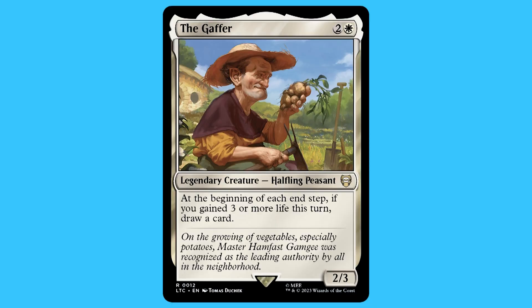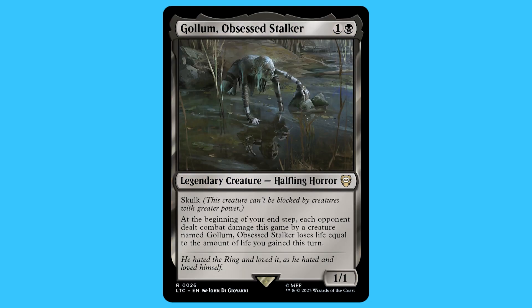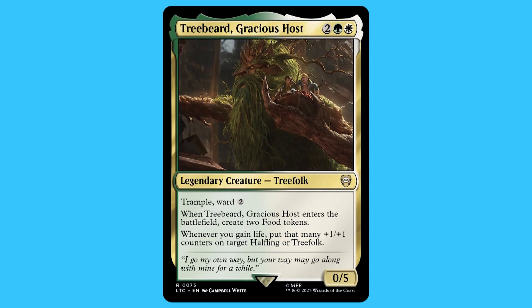There are 33 creatures in this deck. The whole point of these creatures seems to be one of three categories: making food, powering up your creatures, or gaining life. There are a lot of great creatures in this deck.